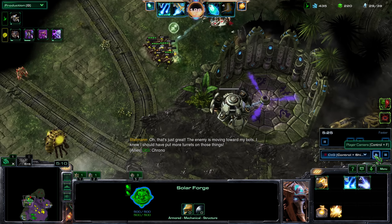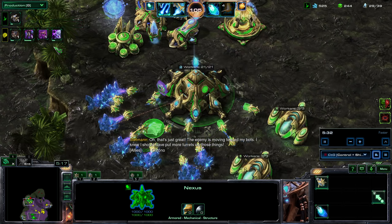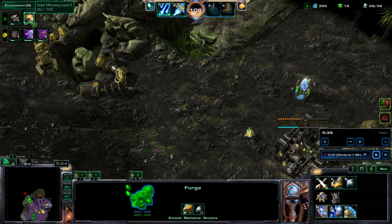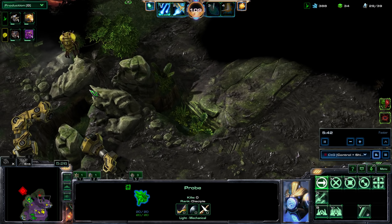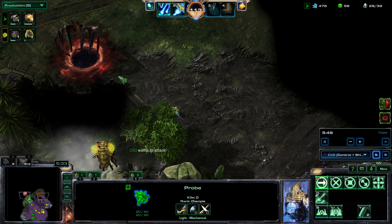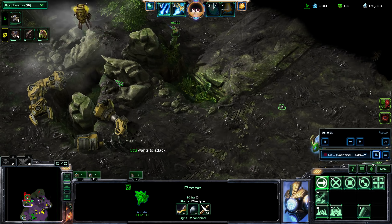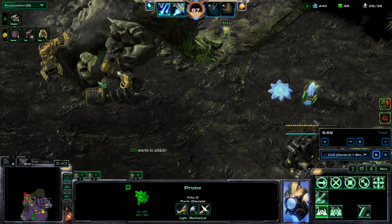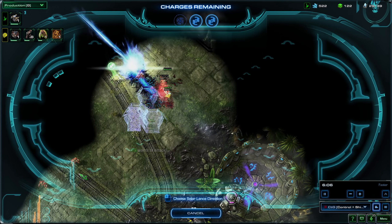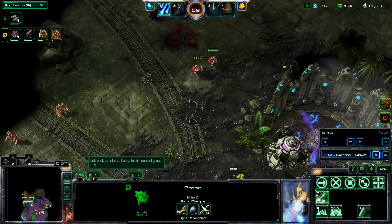I let my ally know that Chrono Boost is ready, so he can start preparing his upgrade. You can see he did start building the station, so I think he is ready. I've started Solar Efficiency level two, and then activate Chrono Boost. I use this probe here to get vision. Now that vision is here, I snipe it with five orbital strikes. My ally is trying to snipe that Void Rift — a little bit more, not quite enough.